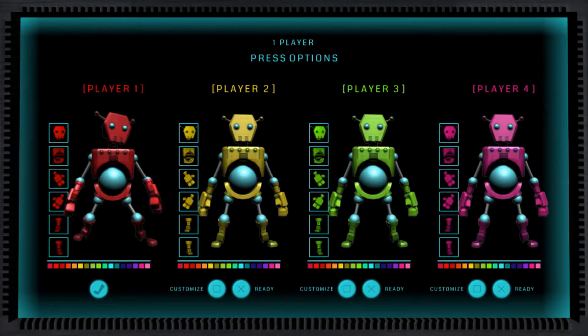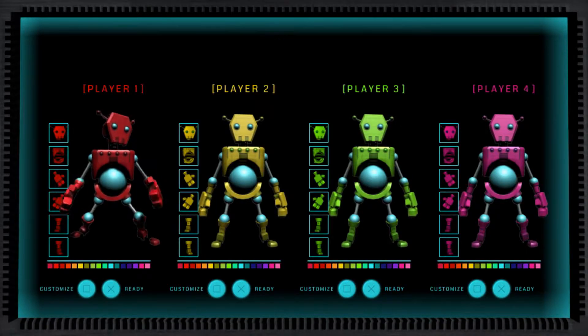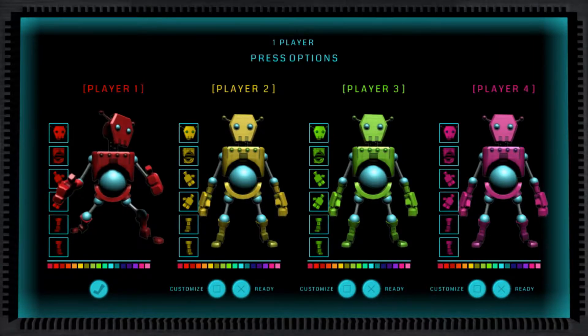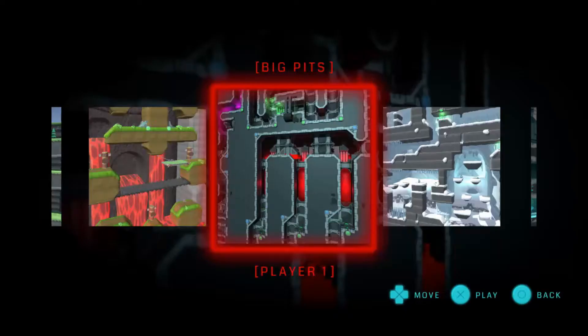Let's go player one, red — I do like red. Wait a minute, so you need four players? All right, so if you are solo you can fill the slots with AI, that's pretty cool, because I wouldn't be able to check this out right now if it made me play with people. So let's go ahead, it'll be me versus three AI and we'll just go with Big Pits, the first level.